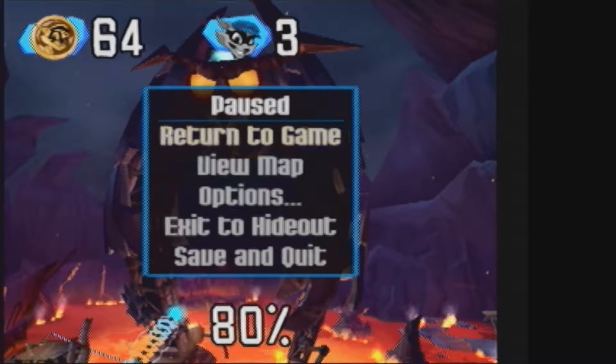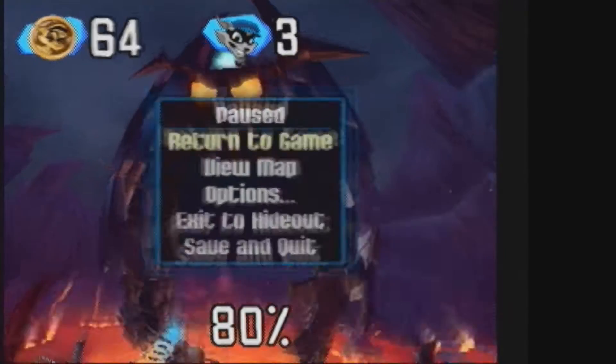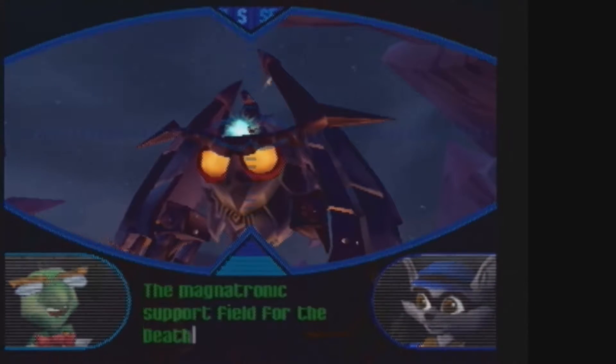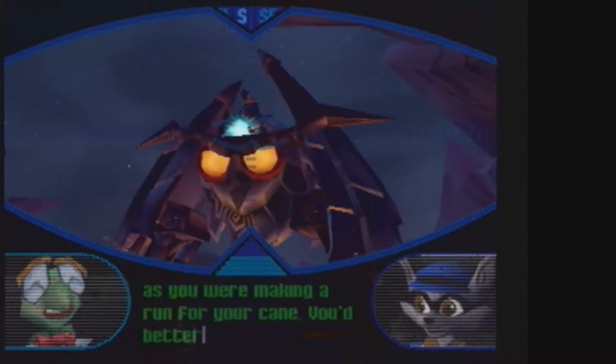Now we will actually be taking it down, and this level is called Sinking Peril, so perhaps you can guess what happens after we loose it from its moorings. There's Carmelita's jetpack right where she said it would be! The magnetronic support field for the death ray got destroyed as you were making a run for your cane! You'd better hurry, this whole thing is about to fall apart!